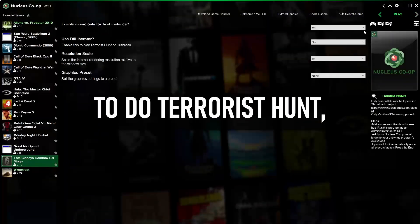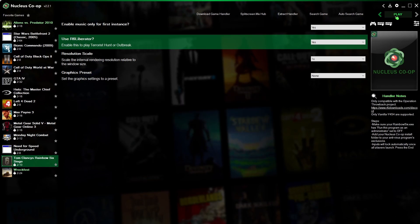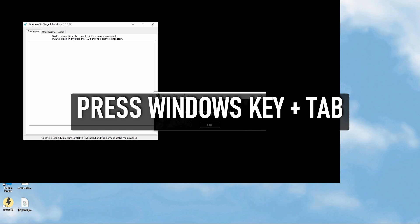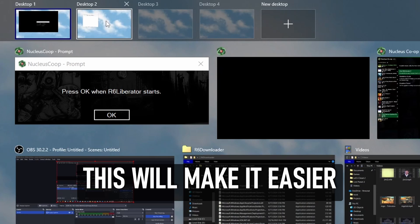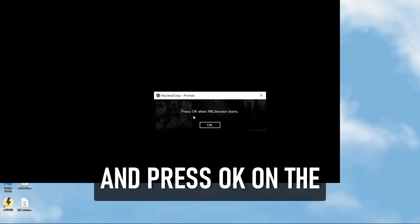To do Terrorist Hunt, enable the R6 Liberator option before starting the session. When R6 Liberator opens, press Windows key + Tab. Drag and drop the R6 Liberator window to a new desktop — this will make it easier to switch to later. Go back to your primary desktop and press OK on the prompt.